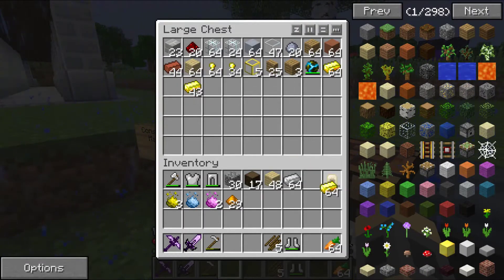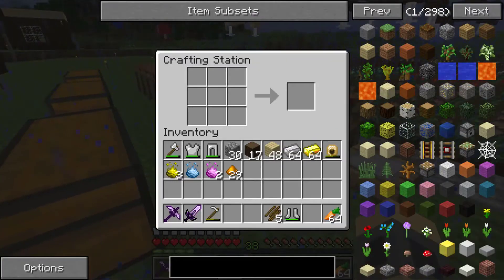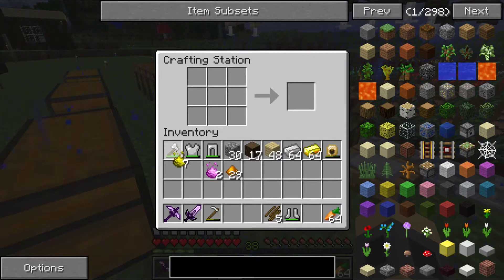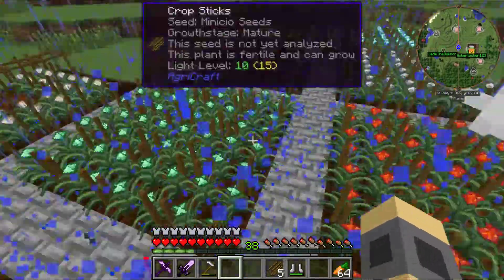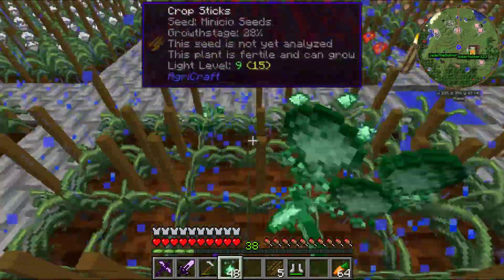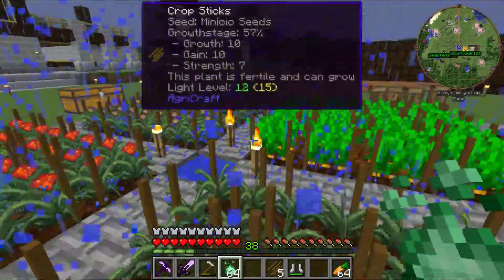I'm going to take one of those stacks of gold ingots because I'm using it now. I was making Crucio Essence — I needed eight worth of Crucio. That's what I needed. This is actually running fairly well. I'm actually surprised how well this is running — it's not lagging out or anything, especially with all we're doing. Should have lagged out by now.